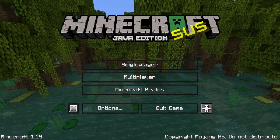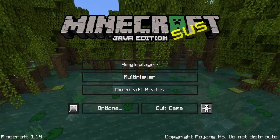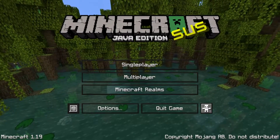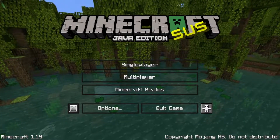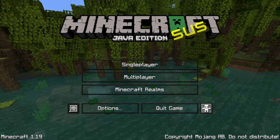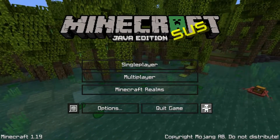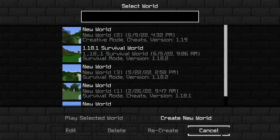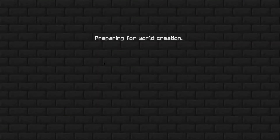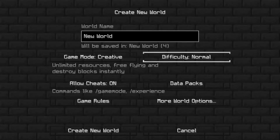Hey, what's going on guys, today we're back here on the channel. As you can see, we are doing some Minecraft today — Minecraft Java Edition 1.19 is actually out and this will be my first video of the 1.19 update, which is pretty cool. Today we're going to cover everything in the 1.19 update, so let's go ahead and create a new world.